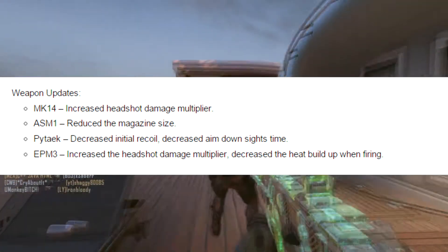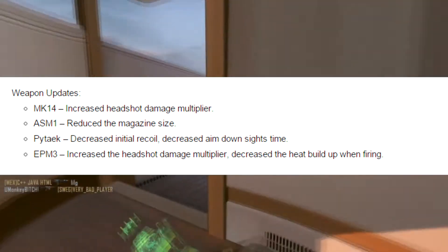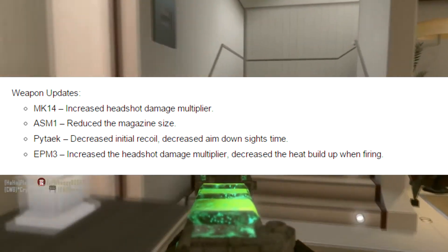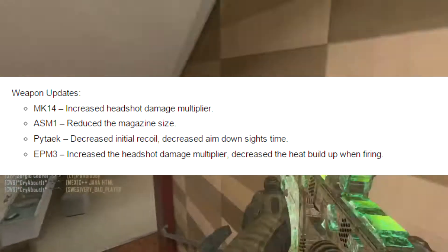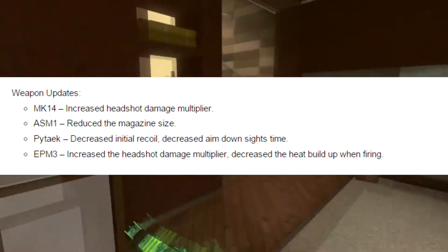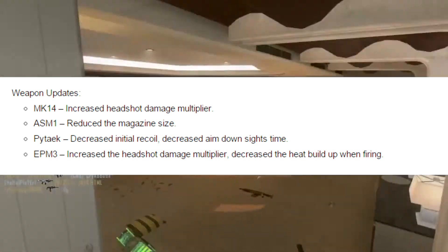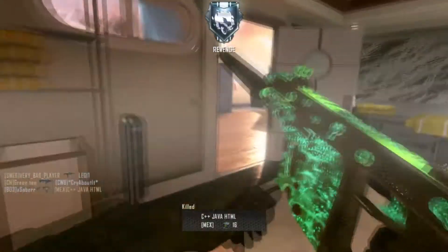Moving along, they decreased the initial recoil and decreased the aim-down-sights time for the Pytec LMG in Advanced Warfare. It's kind of weird they'd fiddle with the Pytec's recoil because it already has almost none — after you start shooting, the recoil just totally decreases anyway. It's cool to see them increase the headshot damage multiplier and decrease the heat build-up when firing the EPM3, because it gives other weapons a chance and encourages a variety of play styles.